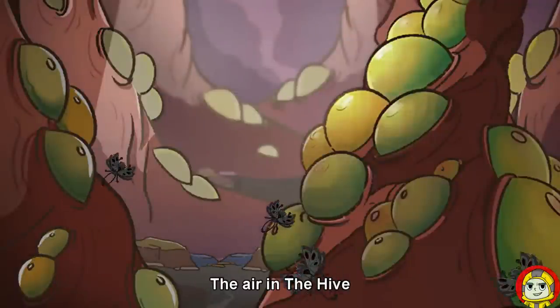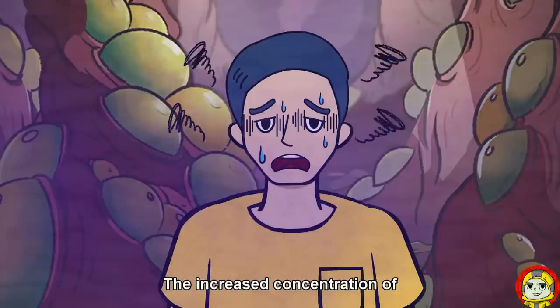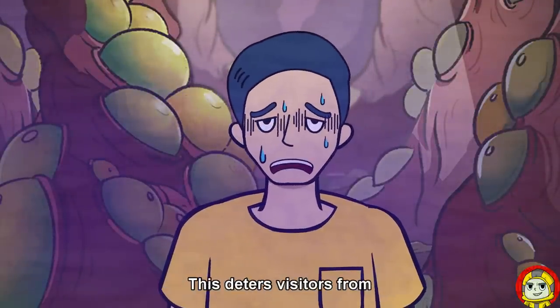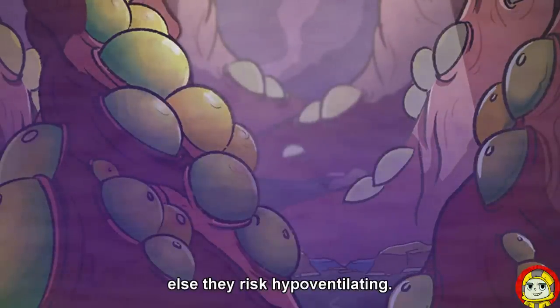The air in the Hive is coated with a thick pastel blue fog. The increased concentration of carbon dioxide in the air makes it hard for wanderers to breathe, deterring visitors from overstaying their welcome — else they risk hyperventilating.